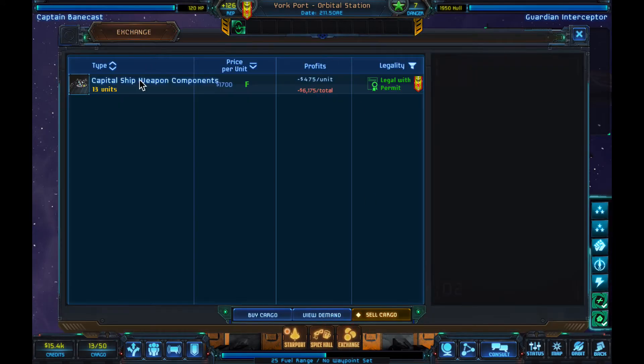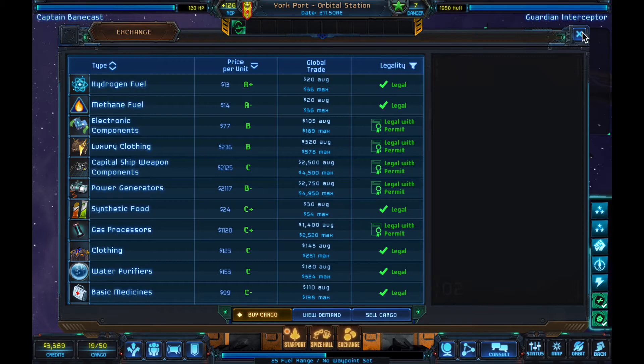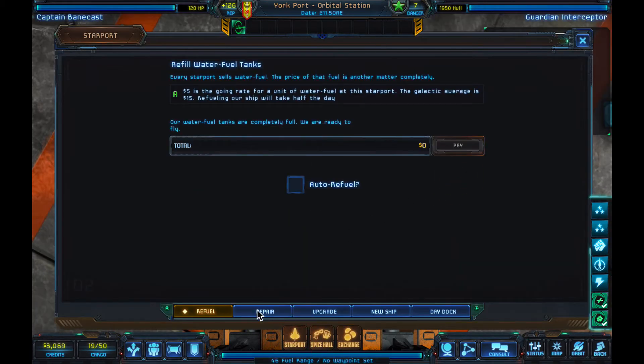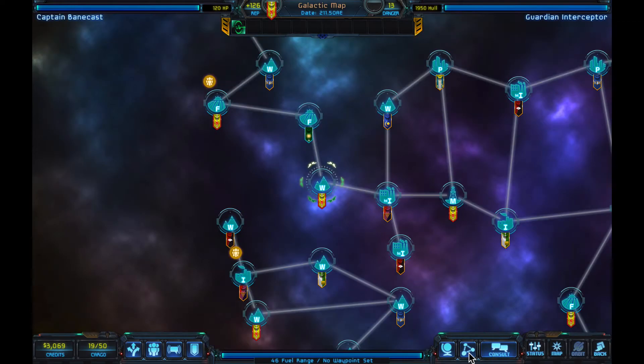Alright, we're at this orbital station. We're going to buy cargo — here they are. If I get $6k worth, that will leave us $3k left over. We'll refuel — $5 green star. Everyone's paid, healthy, happy. And we are going to use our galactic map to set a waypoint back to home base.